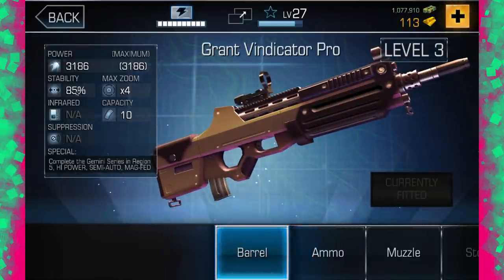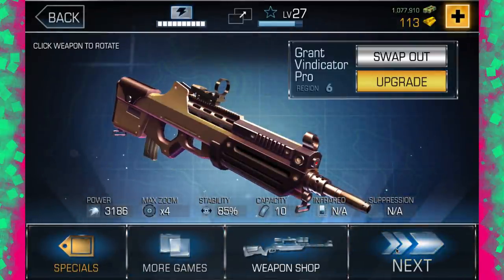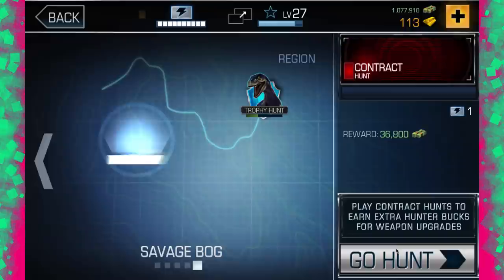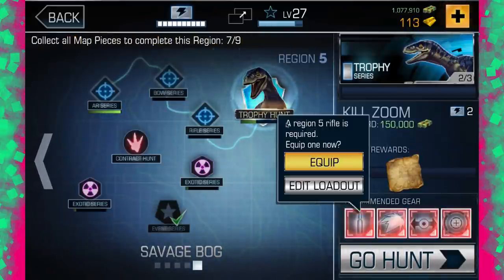It's got 3,100 power, alright stability, 10 capacity for a shotgun — that's awesome. And it actually has zoom, would you believe? Well, it doesn't have zoom. It sort of does, but it sort of doesn't. It's hard to tell.